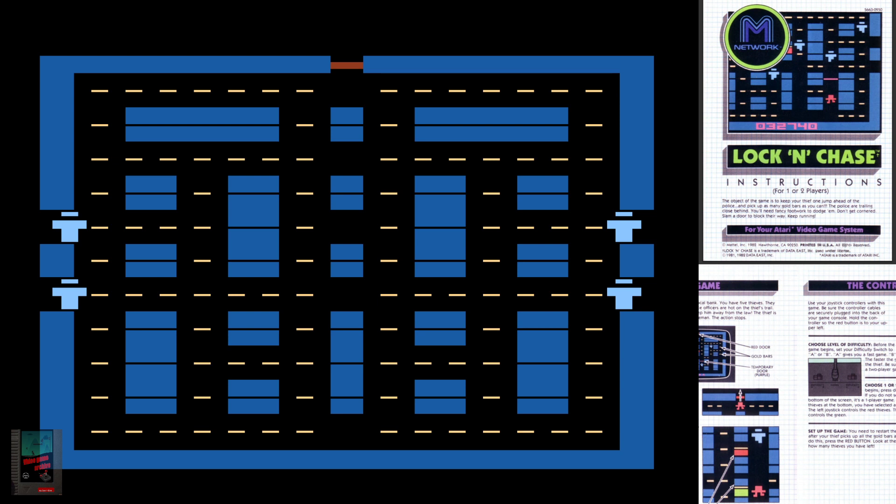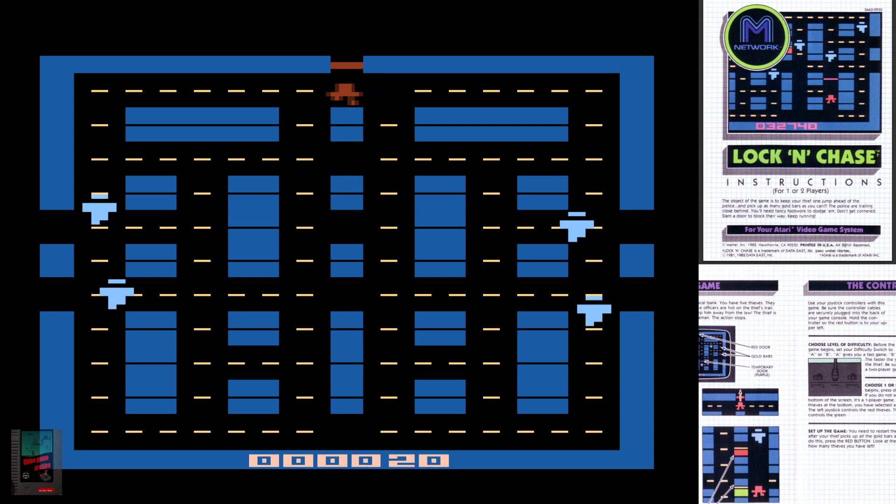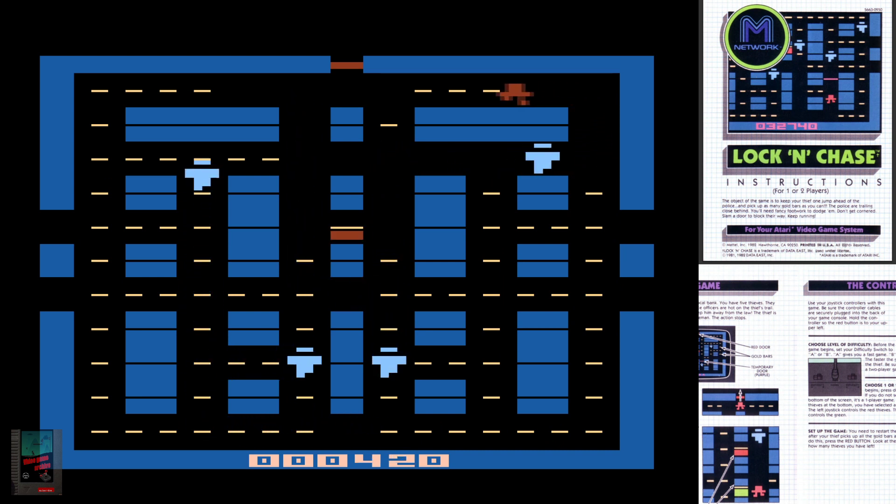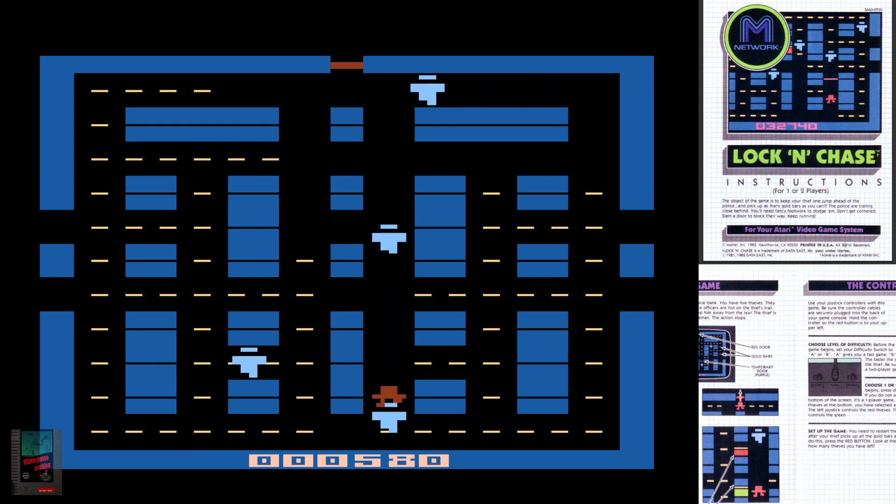Next up is Lock and Chase — another maze game. The thief picks up gold bars as they run; once all the gold bars are gone from the vault, a red door opens and you escape to the top of the screen, then you get a whole new set of gold bars. Speaking of Pac-Man ripoffs — very slow Pac-Man ripoffs. I don't need to add a Pac-Man clone to my console. It is what it is, and it's not for me. Moving on.